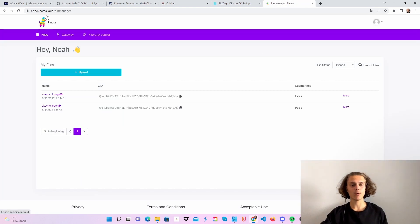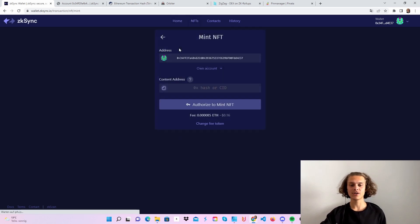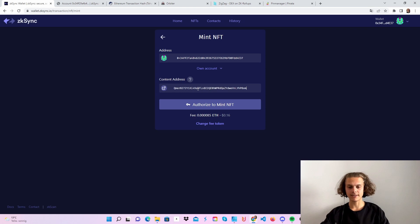When you're on piñata.cloud, first sign in or log in, then click on Upload, click on File, choose a picture — anything you want — and then click on Upload. After a few seconds, your file should appear. When you've uploaded it, click on the copy icon and copy the CID. Come back over to ZK Sync and click on NFTs. If you want to mint one, click on 'Mint NFT' and paste in the CID.